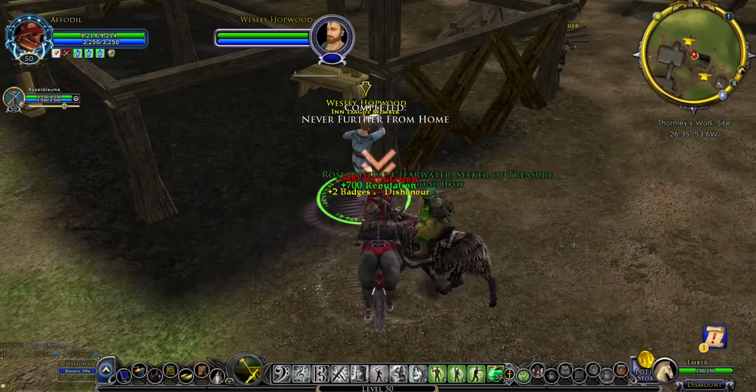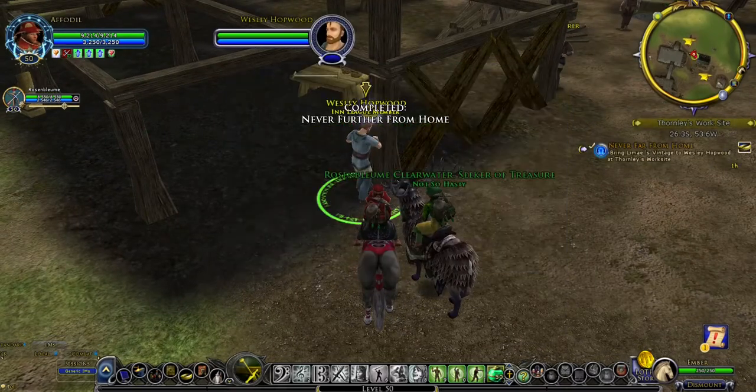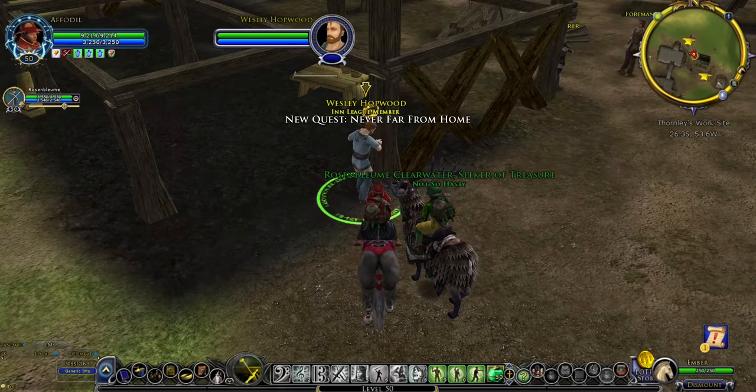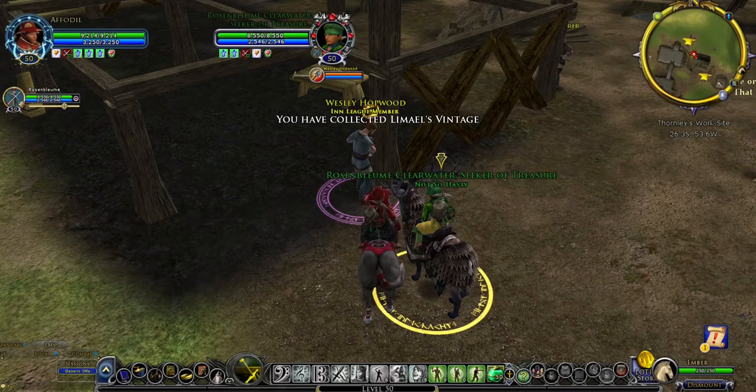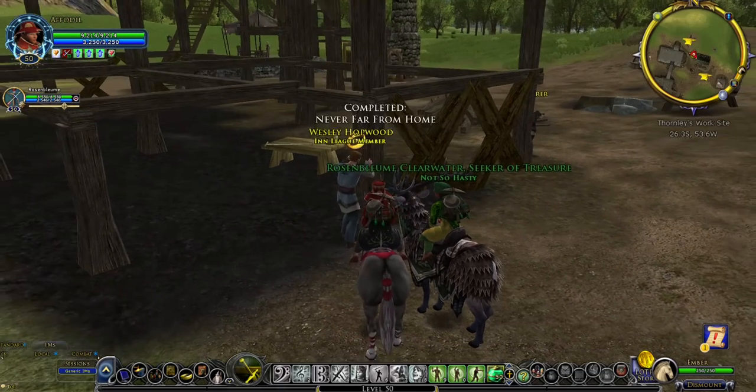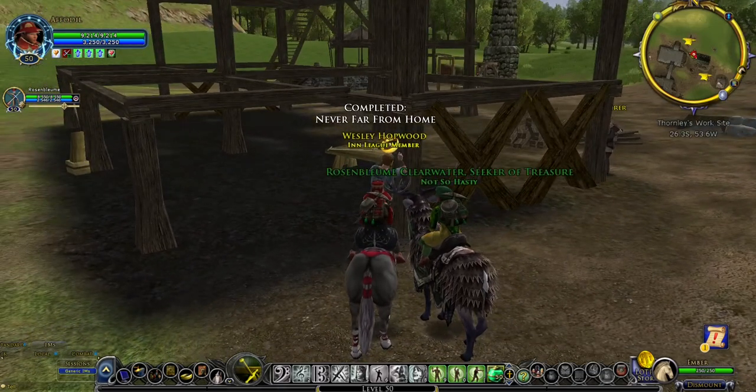At Thornley's worksite, talk to Wesley Hopwood. First, drop off the Ale Association quest Never Further From Home, then pick up and drop off the Inn League quest Never Far From Home. Now the hunter can guide to Ost-Geruth.